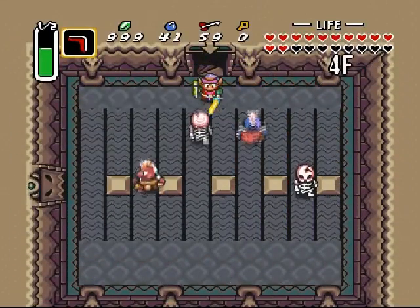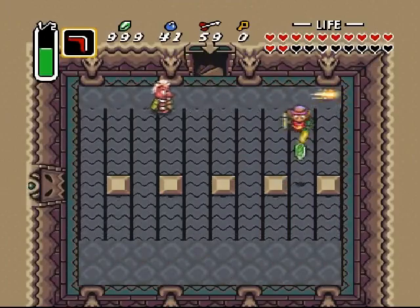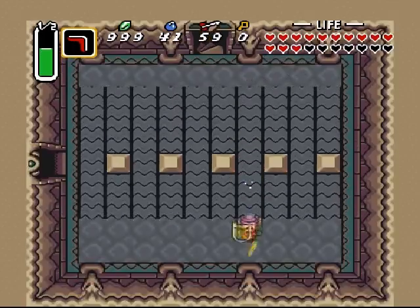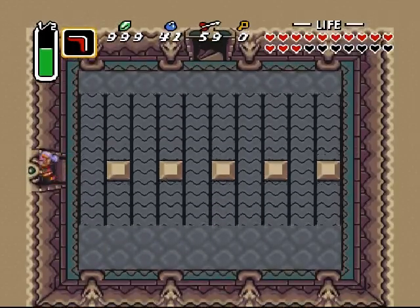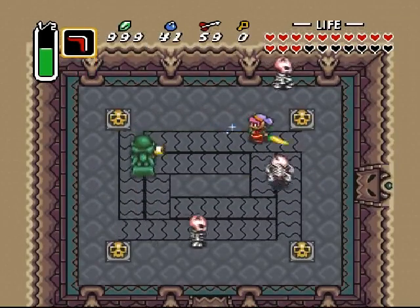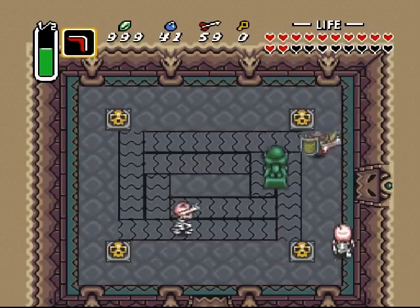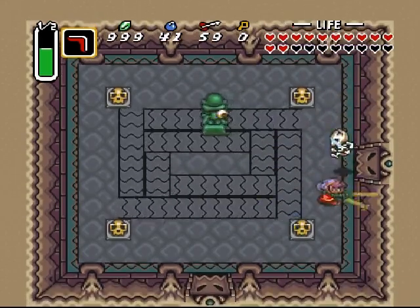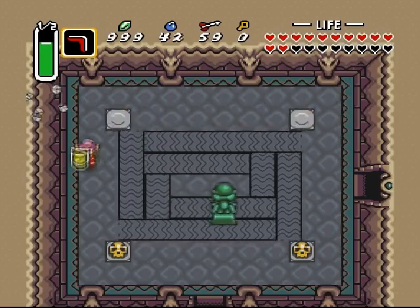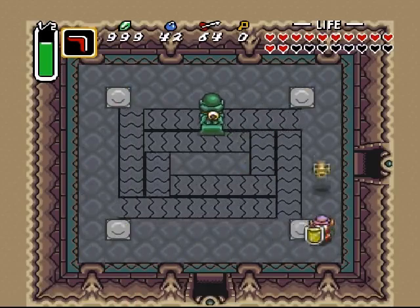Don't really need any weapons - these guys aren't too tough. Not with the golden sword - the power of golden, the golden power will protect us! Skeleton, laser beams - this is a fairly difficult room. Pick some stuff up. The laser guy spinning around is not very nice.